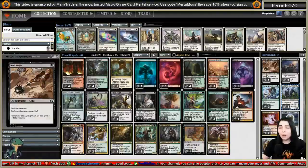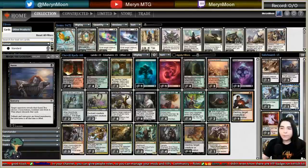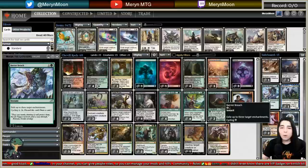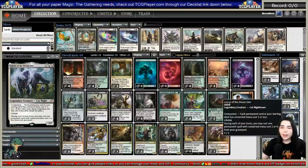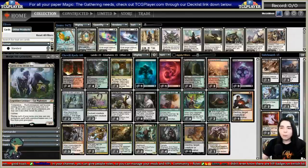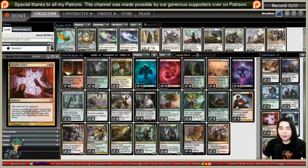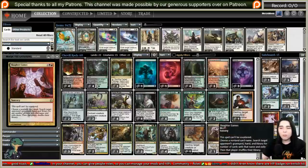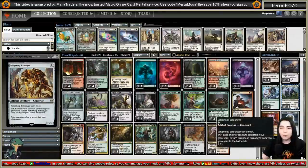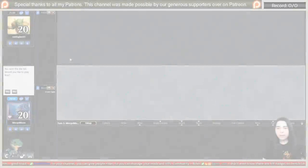The sideboard has another Dead Weight for cheap matchups, Duress for combo and control, Barrier Breach to blow up enchantments against Sram or Fires of Invention, and Lurrus as companion to get back stuff that dies — especially useful with our self-mill from Satyr Wayfinder and Grim Flayer. Recurring Kroxa every turn with Lurrus is great. Slaughter Games is the anti-combo piece — name a combo card, can't be countered, rip it out of their deck. Damping Sphere is good against Lotus Breach, and Scrap Trawler is a recurrable threat for control matchups.